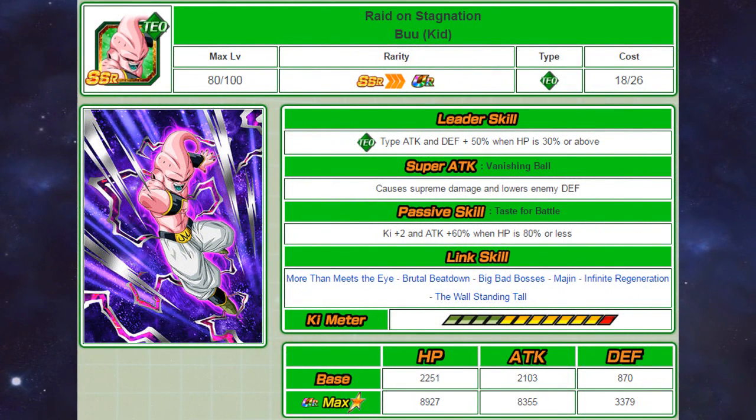Moving onto the tech Kid Boo: his leader skill gives a 50% attack and defensive boost to tech types when HP is 30% or above, he causes supreme damage and lowers defence, and he gets 2 ki and a 60% attack boost when HP is 80% or below. His links are More Than Meets the Eye, Brutal Beatdown, Big Bad Bosses, Margin, Infinite Regeneration, and Wall Looming. Like the agility type, this one does lower defence, and instead of supporting the team, he gives himself 2 ki and a 60% attack boost, which makes up for not having any top-tier key links such as Shocking Speed.